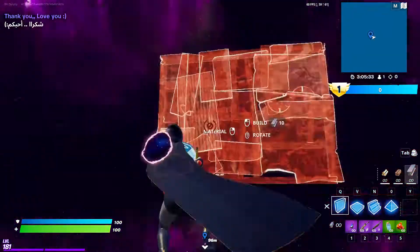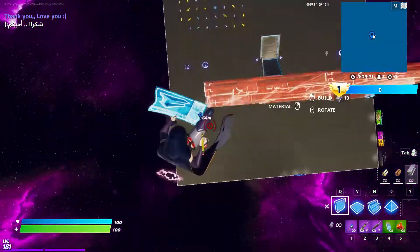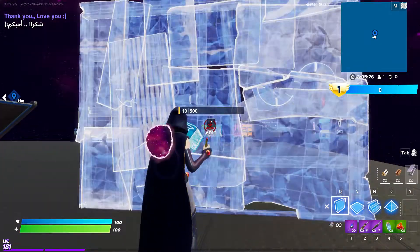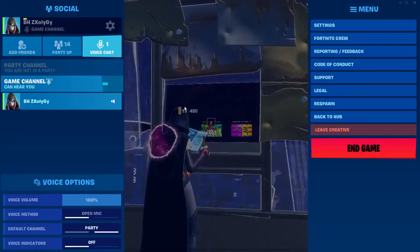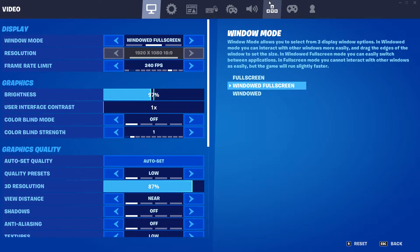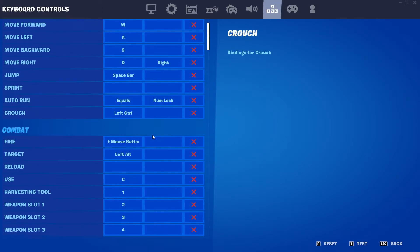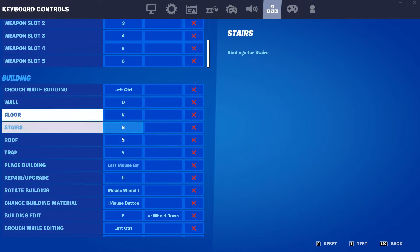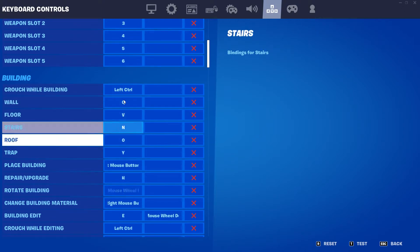You already saw it — my editing keybind is E. And then here's my keybinds, so I'm going to just go all the way down here. These make me good at cranking.